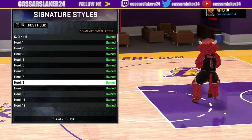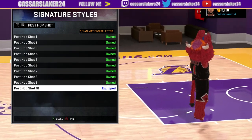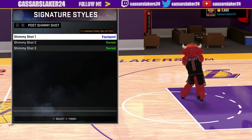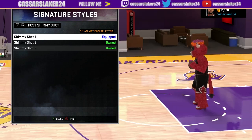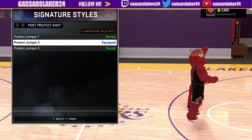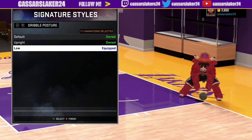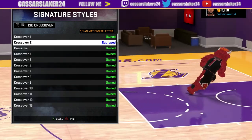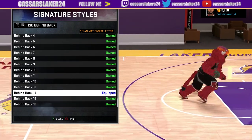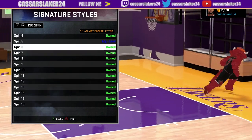MJ — you have to be the goat. Classic skyhook, just looking like Kareem Abdul-Jabbar. Post hop shot number 10. If you guys want to have all this stuff make sure you equip it. Some of this stuff is default, don't get worried. This is the best stuff hands down. Protect the jumper number two. Best way to get ankle breakers: dribble posture low. Crossover number two, nice and simple. Behind the back 14, easy to get ankle breakers, get open easy.